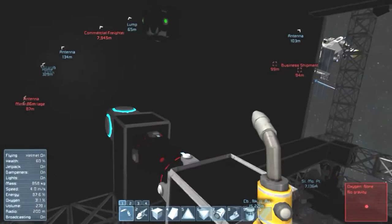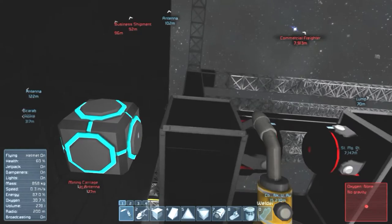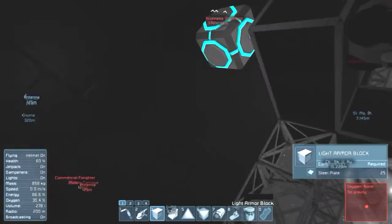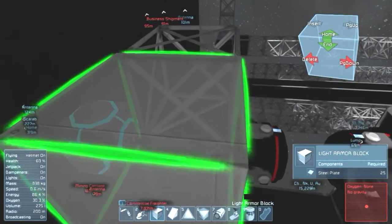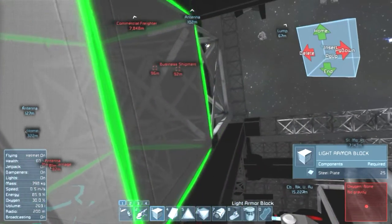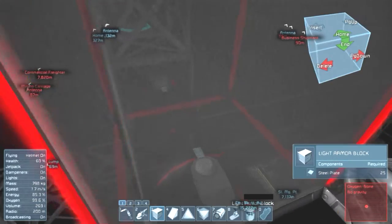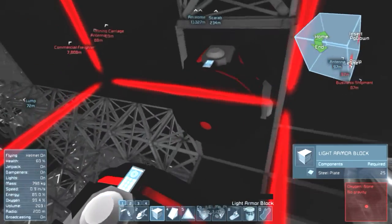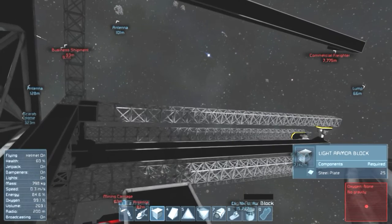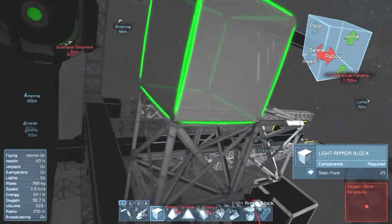Alright, first things first — I need to set a break on the grinder wall here. I wanted to keep these two gravity generators accessible, so I'm going to give this a little slack here. I'm thinking I'll be able to access them from overhead eventually. That'll be for the interior design of the ship. This thing is big enough that I can give myself some room to work with.